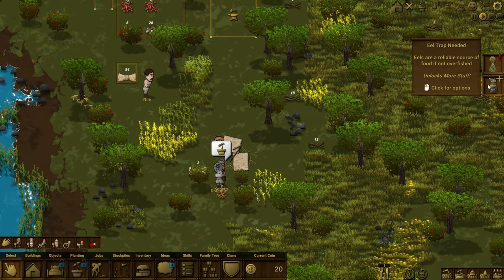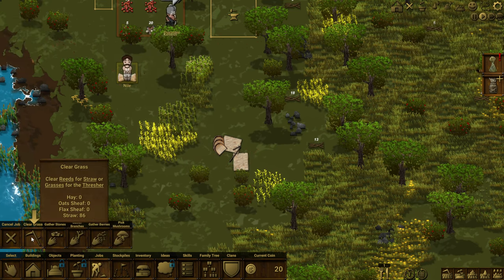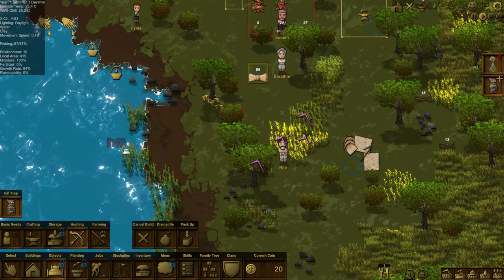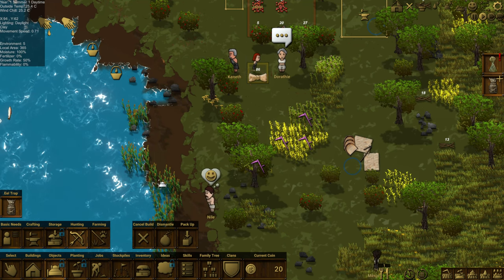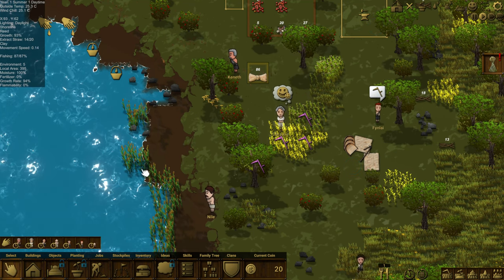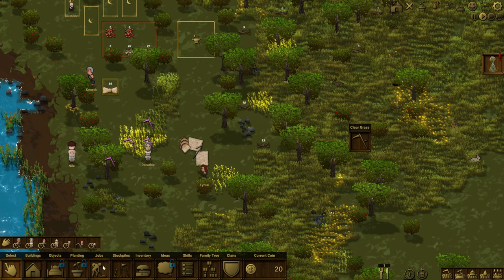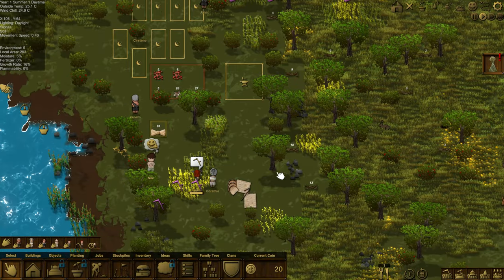We can make eel traps — it's a reliable source of food if not overfished. We also need to work on hay, so let's clear some grass to get some more hay. Let's build ourselves an eel trap. Where do we make it? I guess out here in the water. What do we need? Straw and branches — of course everything requires straw and branches right now. So we're doing a lot of the gathering type stuff. Let me gather some more branches.